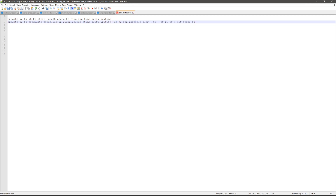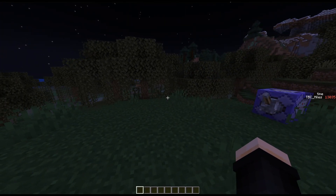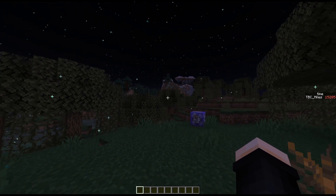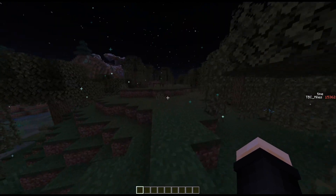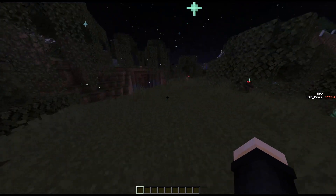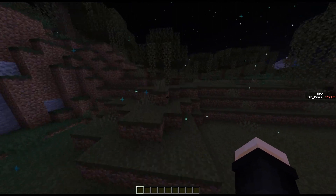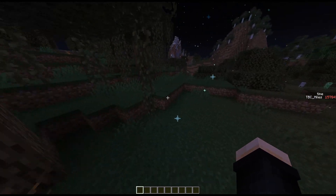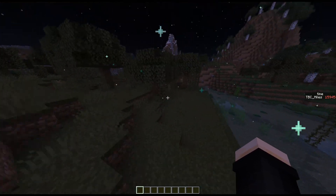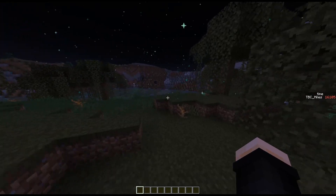Run particle glow — all right, save. Now back in Minecraft, I just hit reload. The time should be constantly changing now, and yep time's changing. We get the quote-unquote fireflies as long as it's nighttime. We're running at seven milliseconds per tick — that's totally fine, very acceptable even though my code is absolutely garbage and it's just constantly running.